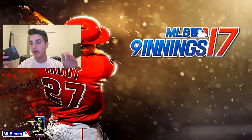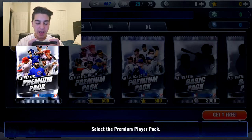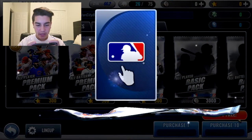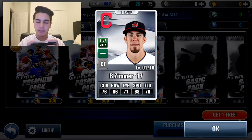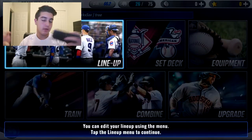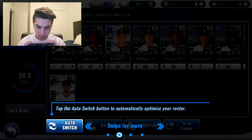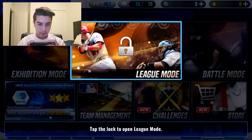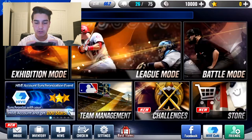Now we are going to go to the store, go to player pack, and open a premium pack — purchase for free. What do we get? We get — maybe his name is Brandon Zimmer, Brett Zimmer? I don't know who that is. You can switch people out of your lineup and stuff. Congratulations, you received 10,000 points for finishing the tutorial!